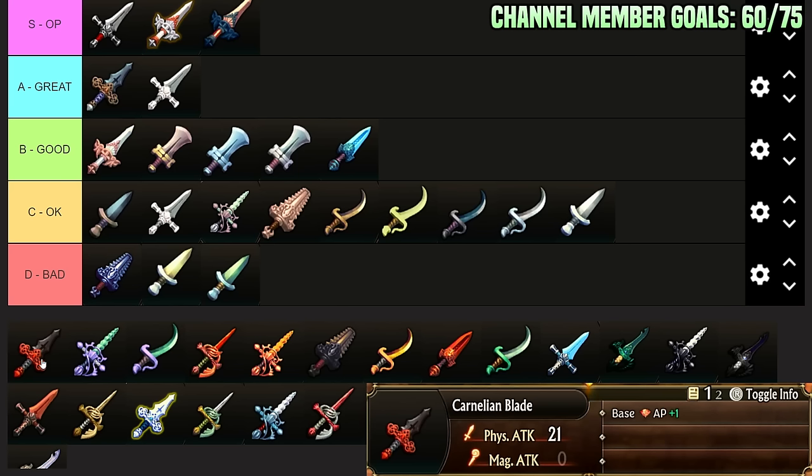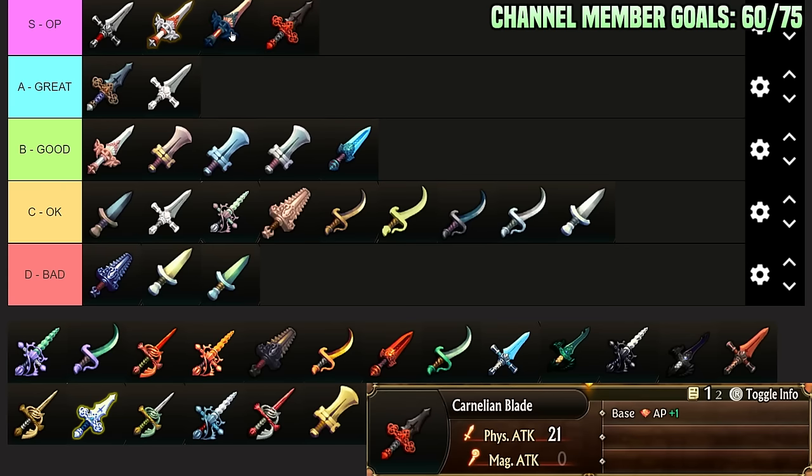Carnelian Blade: you get one from the Colosseum. The physical attack is decent and Base AP plus 1 is really good. I think it's a little bit worse than Heaven's Wing — I find accuracy and evasion are a little more important than action points in late game, especially once you get a ton of ruby pendants. I find myself never using this on my endgame builds — not because I'm consciously avoiding it, but it doesn't solve problems that builds typically have. But it still is AP plus 1 and good damage, so I still think it belongs in S-Tier. Though you could argue it side-grades with the Meteorite Sword.